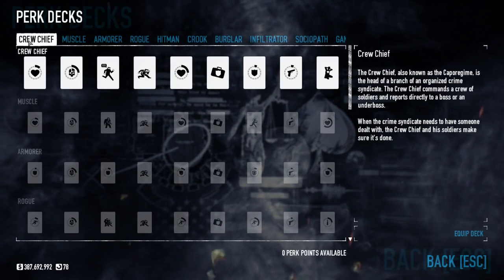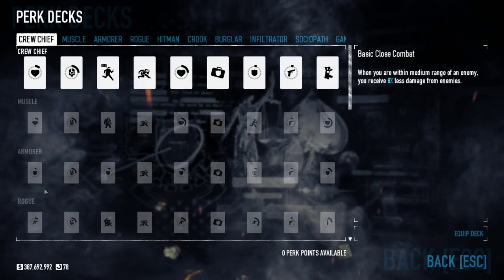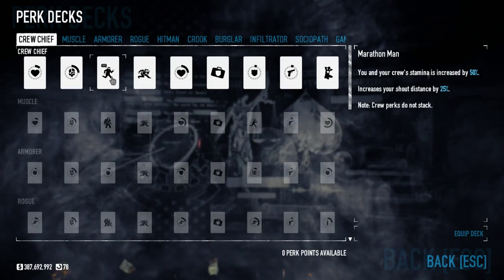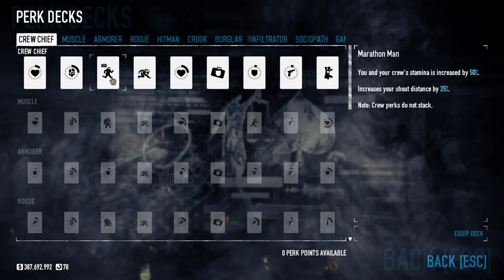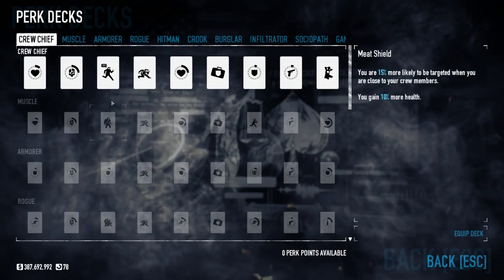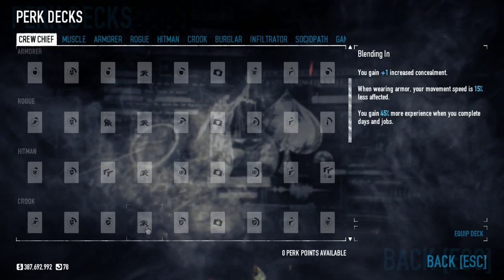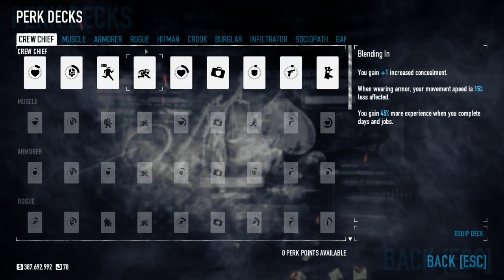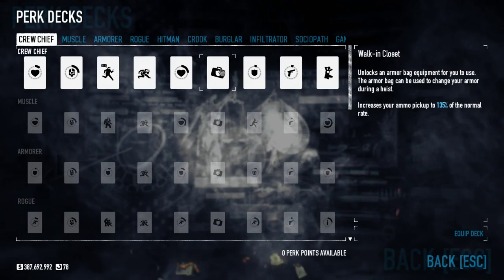We'll start with the Crew Chief — this is the Mastermind variant. Everyone has similar level-one perks, but Crew Chief gives you 10% more health, 25% more headshot damage, and increased stamina and shout distance. Where it says crew perks don't stack, that simply means if you have two people with Crew Chief, those bonuses won't be doubled. So you really only want one Crew Chief, and one of like armor or similar. Marathon Man increases shout range and stamina. Wolf Pack gives the crew 10% more health — just a flat bonus.